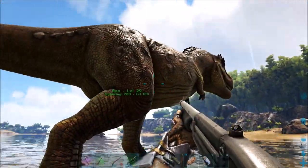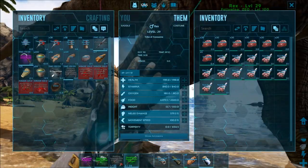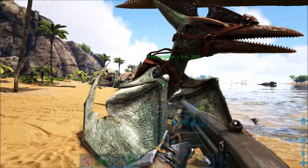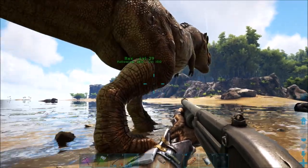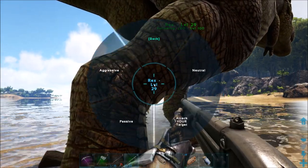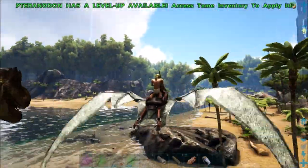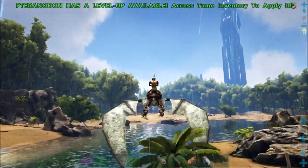Okay, so the Rex tamed up really fast — like it ate one bite and it was tamed. I guess that's what kind of happens when you have the taming rates up high. So we've got to walk it back now. Let's go ahead and put behavior on neutral. And now let's fly home — hopefully it'll follow me, and we'll just walk it home now.